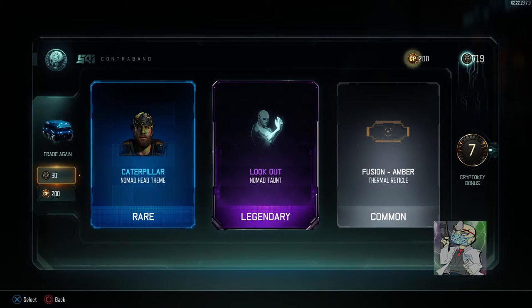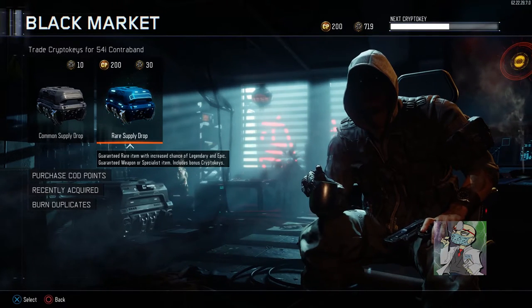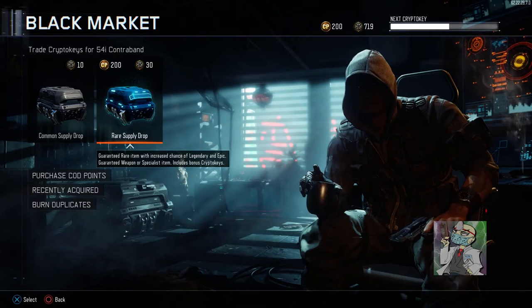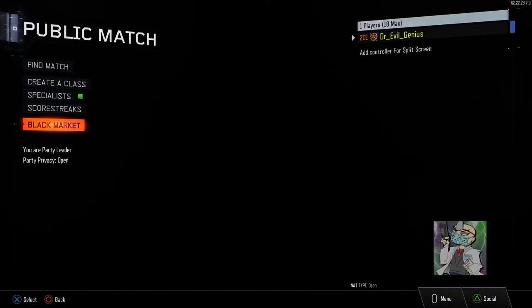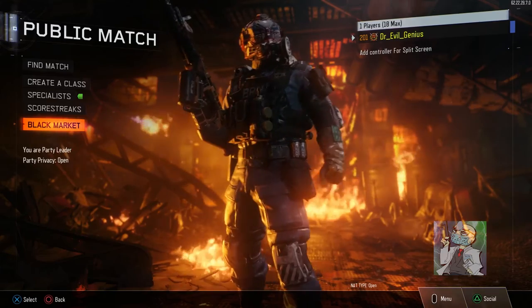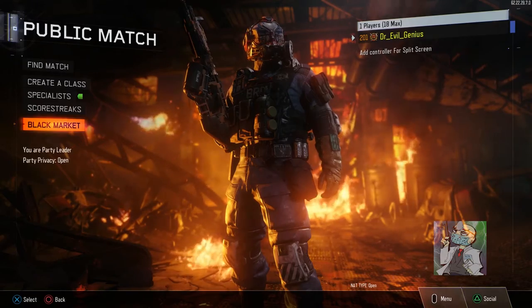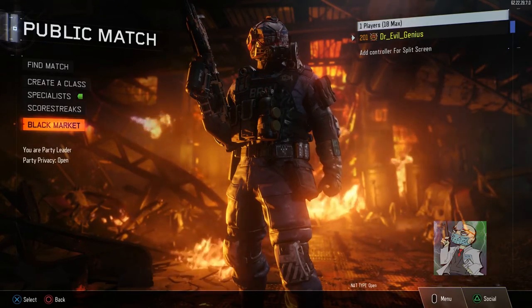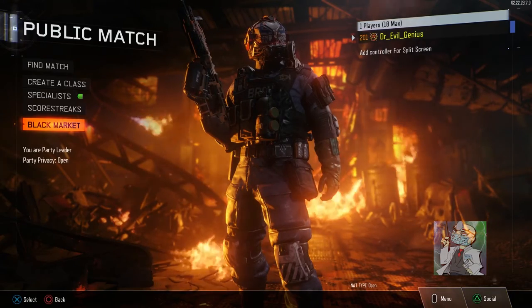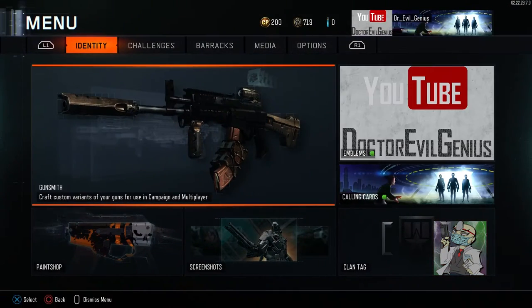So there you have it — didn't really get much of anything of consequence because we already know what those items are. Got a couple of cool looking things, no big deal. Not pissed off, not really wowed either — it's whatever. Now on to the second part of this video: we look at my stats from when I made it to level 100, now to just past 200.